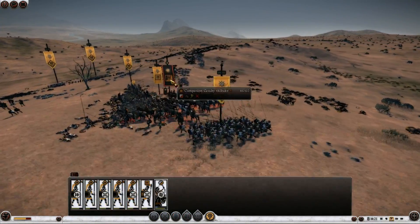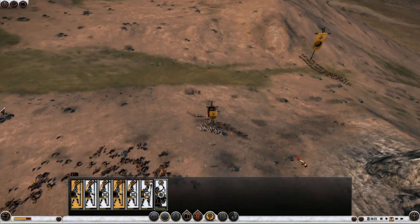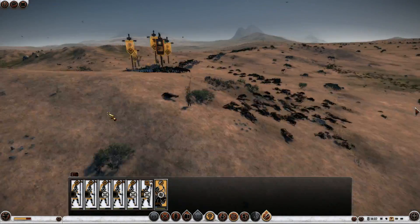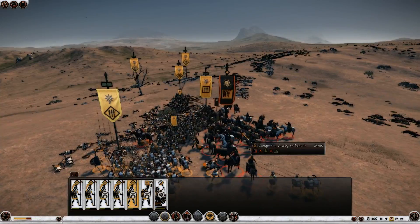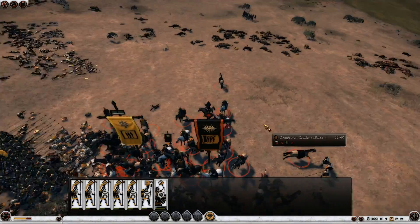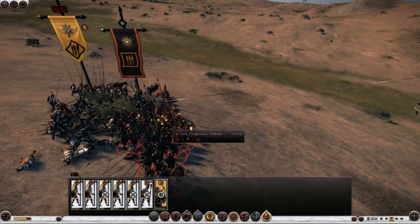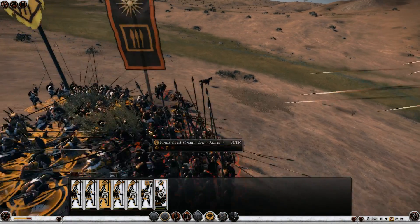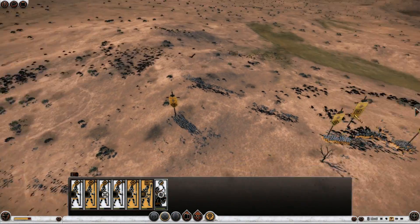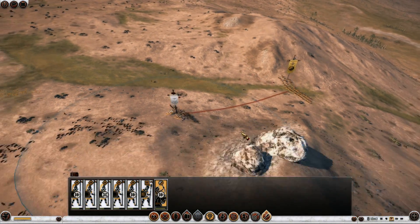His general is also dead by now, so it's a pretty even match battle, but I have the infantry advantage. Bronze Shield Pikemen against one unit of Companion Cavalry and one unit of foot Companions. He suffered more casualties than I have, so he should break. Hopefully. Now reform right here. It's not going to be necessary.